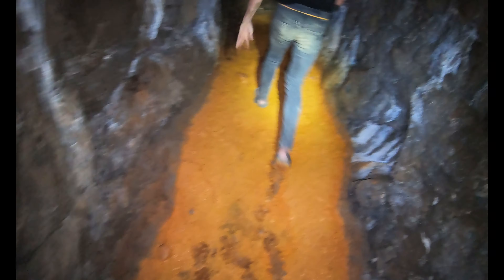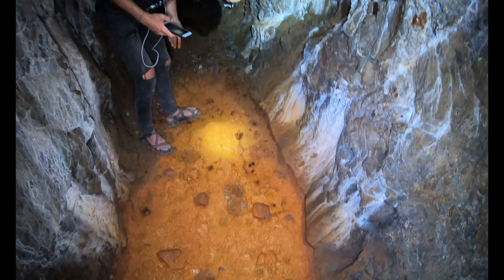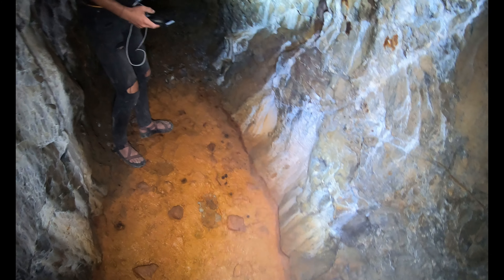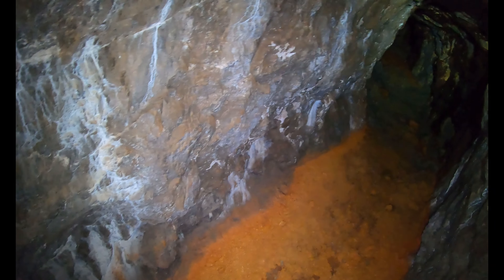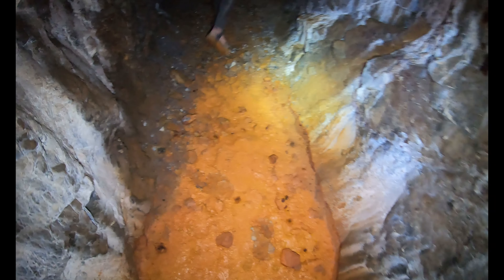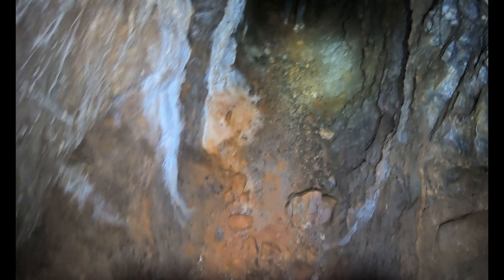We start heading down a bit more, and as you can see, the ground itself is just a bright orange. It's gorgeous, but it's also very messy and it stains your skin. Once we got out of the mine, we had to get a good scrub down because our feet were just straight orange. We're almost down to the first end of the first shaft, which is a little disappointing, but I didn't expect much. It's an old mine, and seeing how high up it was, it wasn't like they were going to do much with it anyway.